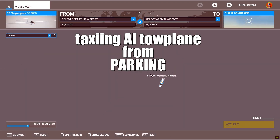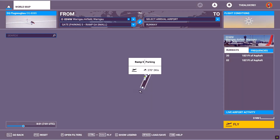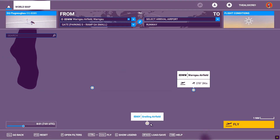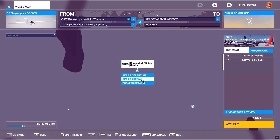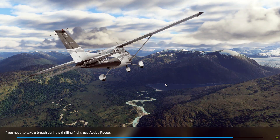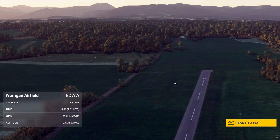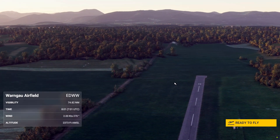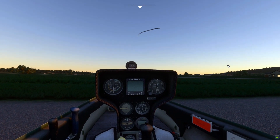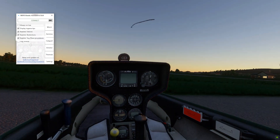Number 2: Parked Tow Plane. This is an alternative method but has a lot of problems due to current game limitations, so you may have a bad experience with it. It is very important to create a flight plan before you start the flight, as the tow plane will appear at the departure airport. If you do not select both arrival and departure airports, the tow plane will not appear. To insert a tow plane into the airfield scene, you have to check the Realistic Tow Plane Procedures option in program settings.